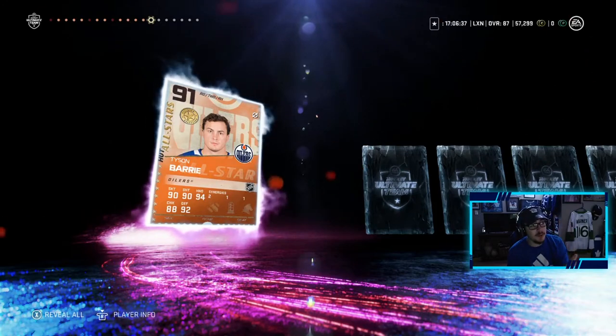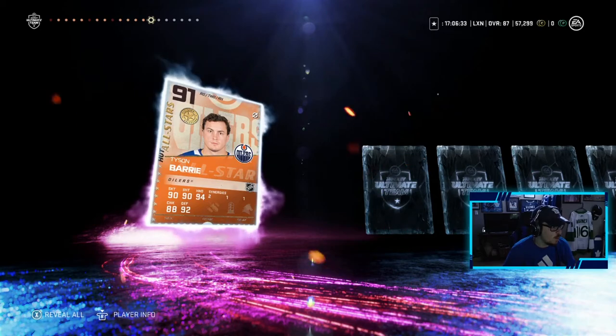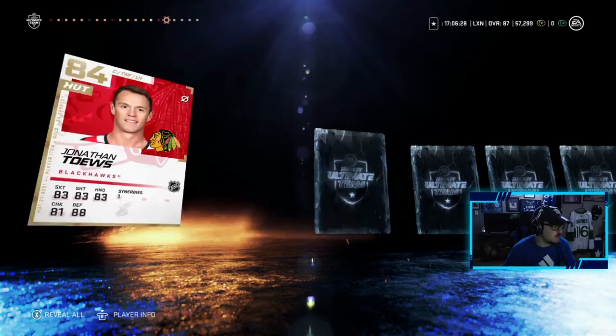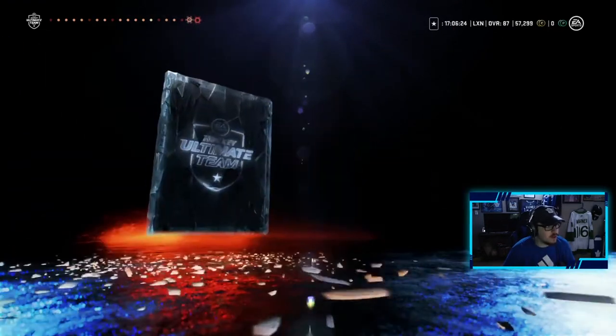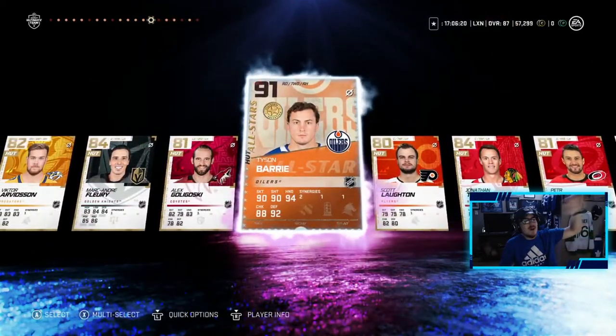We pulled his base card two packs ago in that elite pack, and now we pull his 91. This card looks insane — he slots right into my team. Former Leaf Tyson Berry — we take it! Our first purple-tinted player is that 91 Tyson Berry. That's going to be a huge upgrade to my defense because my defense is pretty rough right now. Tyson Berry, welcome to the team — worth grinding rivals and HUT Champs last week, that is for sure.